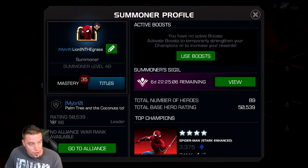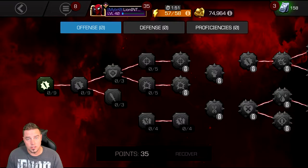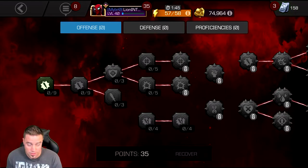If you didn't catch that — to access your masteries, click on your profile and there's a tab right underneath your name called Masteries. When you open that up you're in your masteries. It's divided into three sections: Offense, Defense, and Proficiencies.